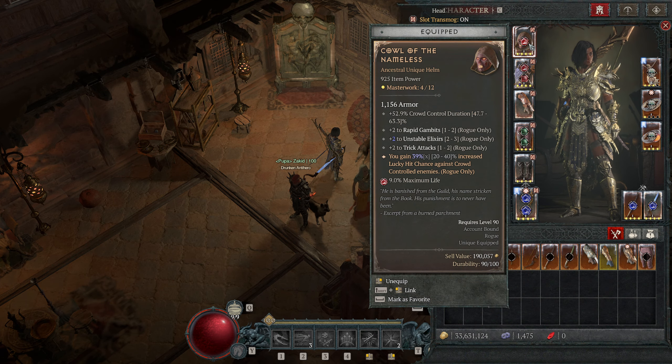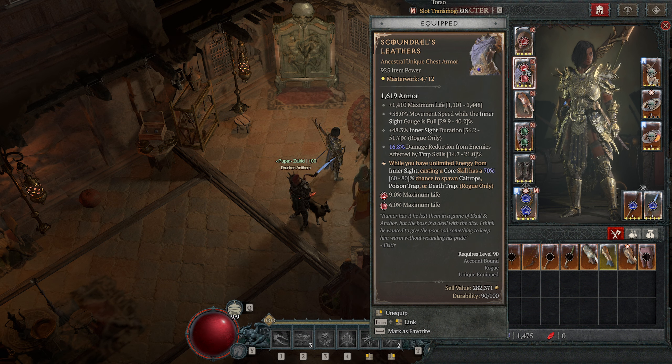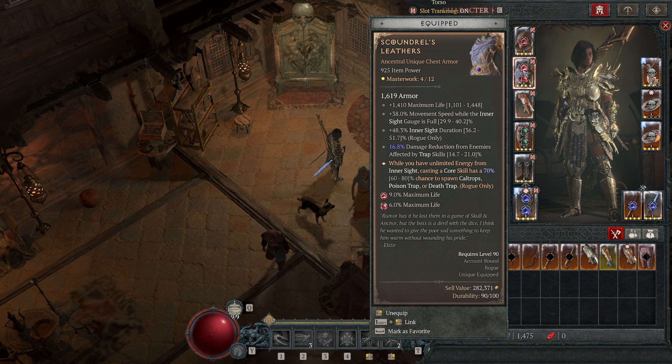The rest of our gear: Call of the Endless seems like the insane choice for every rogue because of trick attacks and unstable elixirs. Then we have Scoundrel's Leathers, which gives us a huge almost 50% inner sight duration bonus, and when I cast core skills while inner sight is up I have a chance to spawn caltrops or a dive trap, which is pretty cool. That's also why we use caltrops with the chill effect instead of maybe smoke grenade. The set also gives max life, movement speed, and damage reduction when affected by trap skills.